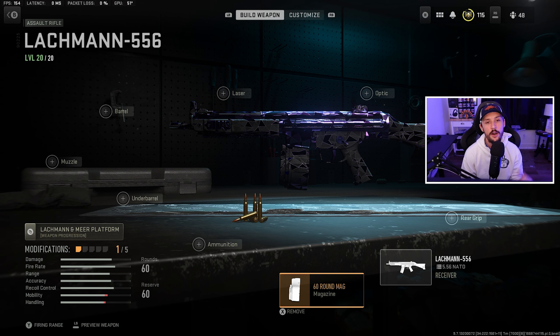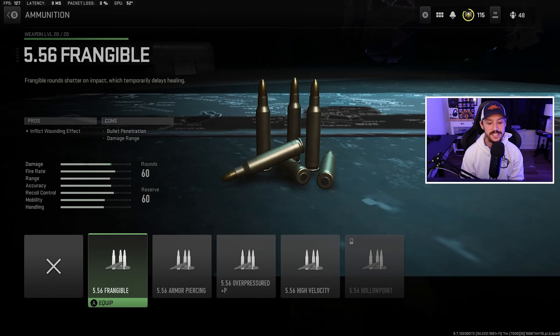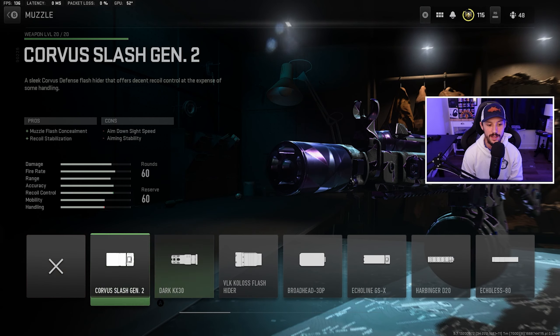This is an AR — this is a Lockman. I'm going to tune it exactly how I like to and show you my process. We're going to throw on Polyatomic camo because I love it. We're going to start with the 60-round mag. A 60-round mag for an AR is definitely necessary on the bigger map and when challenging quads. Of course, if you're playing solos you can do it a little bit differently. LMGs generally have a big mag, but let's focus on the Lockman. 60-round mag, no tuning. I'm going to build the gun first, then tune it.